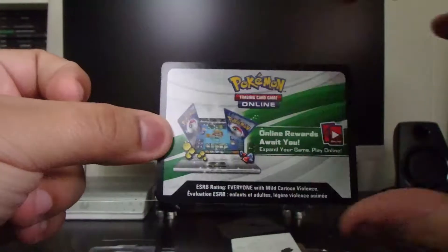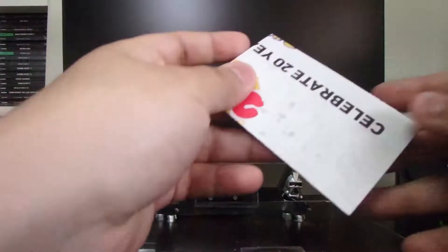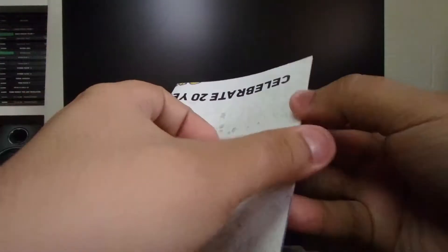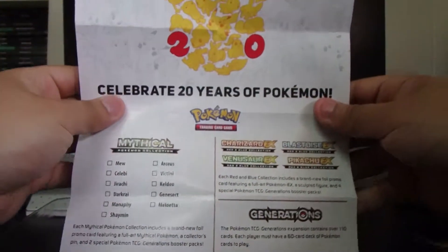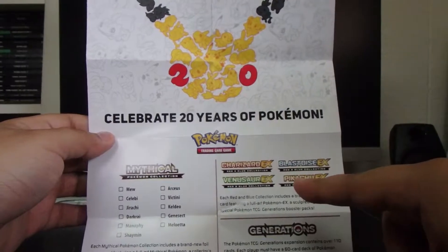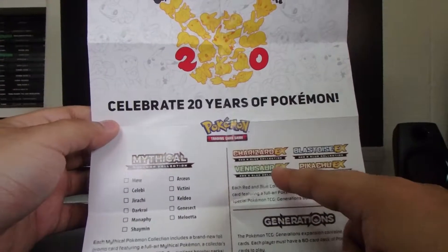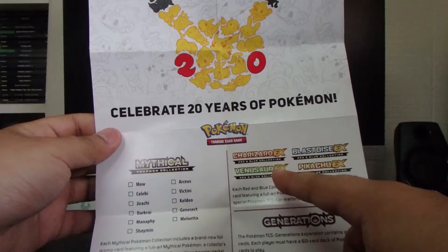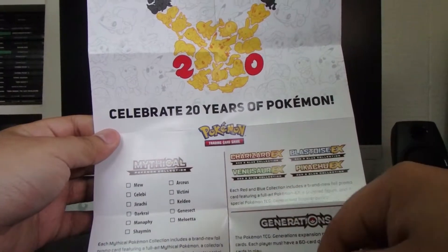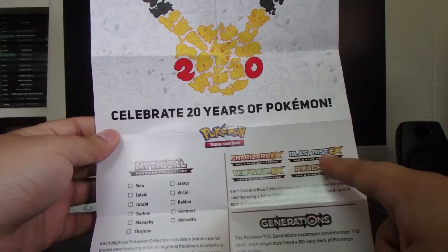We got our stuff open. Let's see what we get here. We already saw we got four Pokemon Generations booster packs. We got a Pokemon TCG online code — I'm going to hold onto these because I'm actually going to use them, put them in the game, and play online.